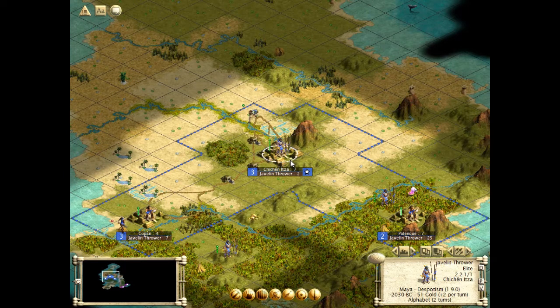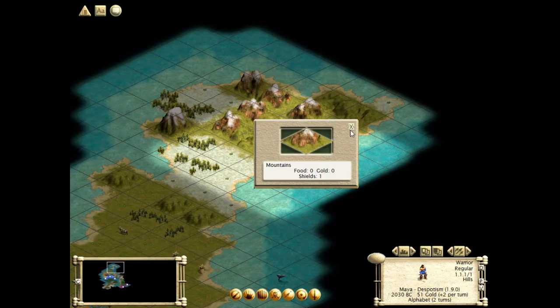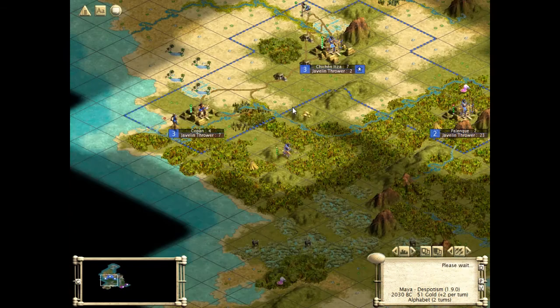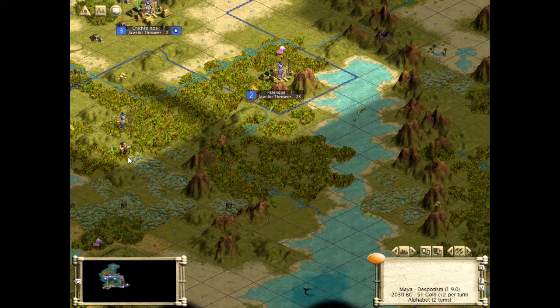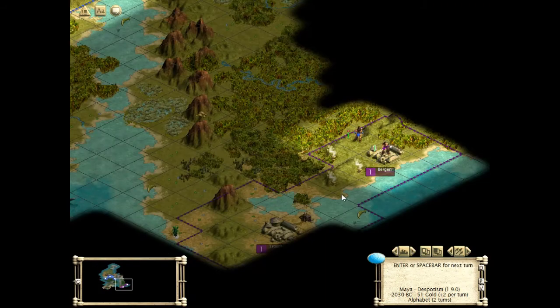You just sit tight there for now. Bergen is... oh, darn it. Okay, you're just going to try to get back to Chichen Itza. Actually no, you don't have to, because I'm going to get some other units. That's awful terrain for us.